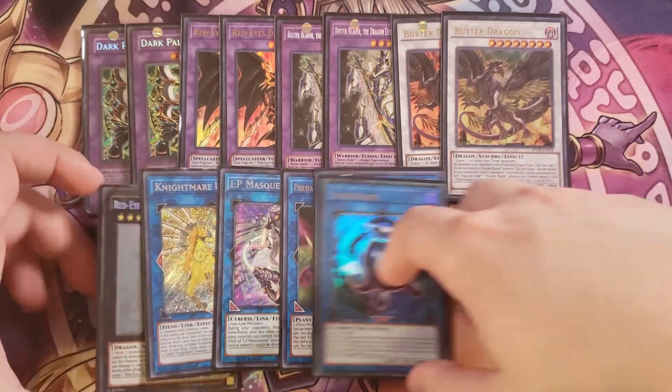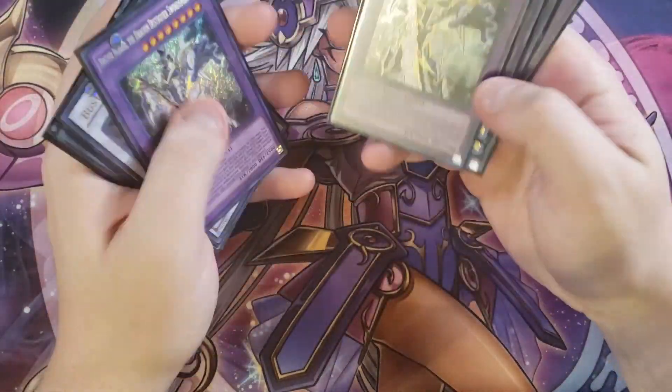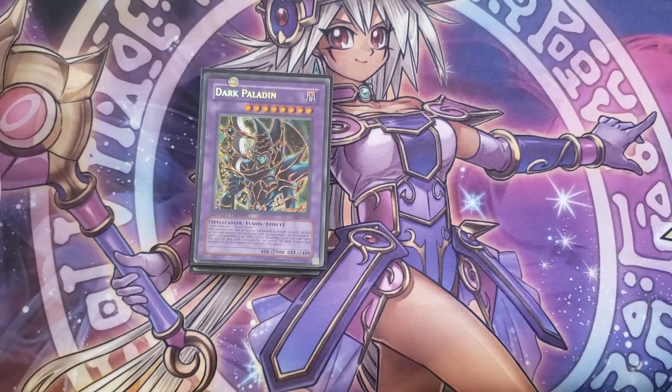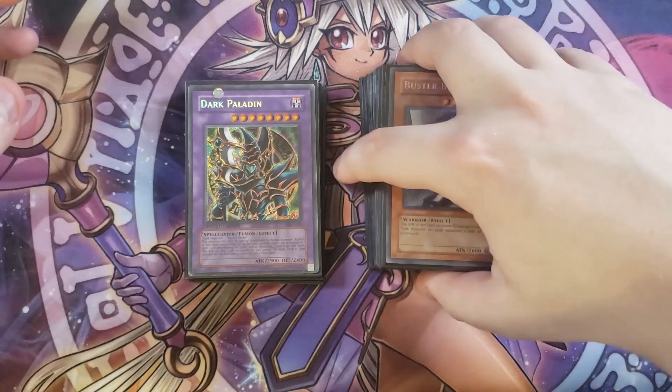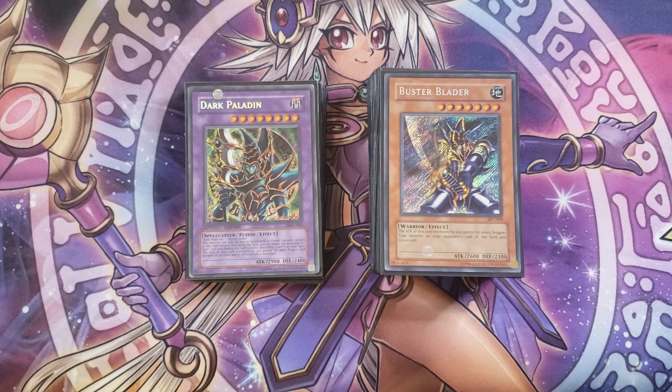That's it for the deck guys, I hope you enjoy it. It's a really fun deck to play and I highly recommend it if you love Dark Paladin. I just couldn't resist putting the Buster Blader engine in here. You usually open up with Dragoons and then a Dark Paladin beside it, giving you double negations, and then during your opponent's turn you go into Buster Blader the Dragon Destroyer Swordsman and lock your opponent down, which is really fun. This is Darkroom Duel — don't forget to like, comment, subscribe, hit the bell, and leave this deck down in the comments below. See you guys in the next video!